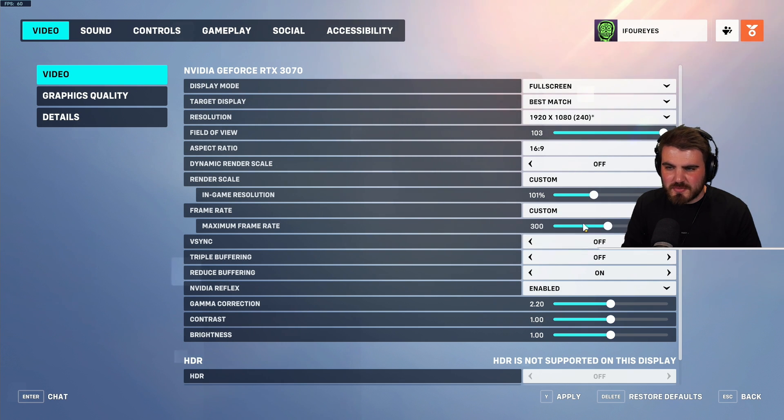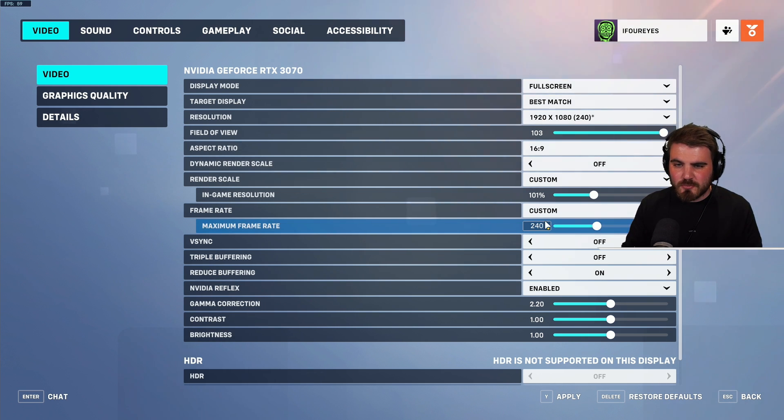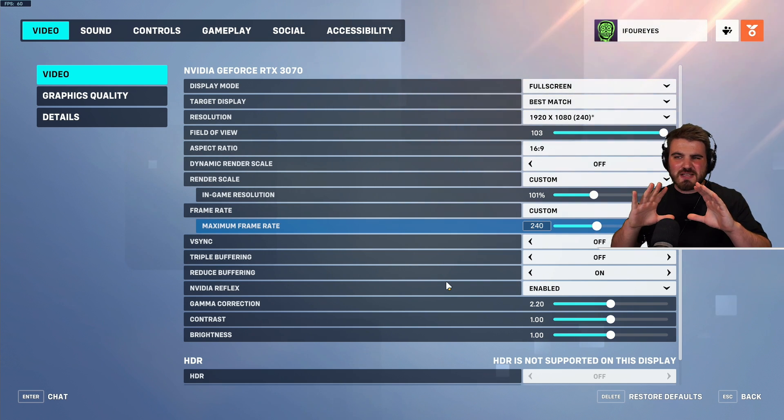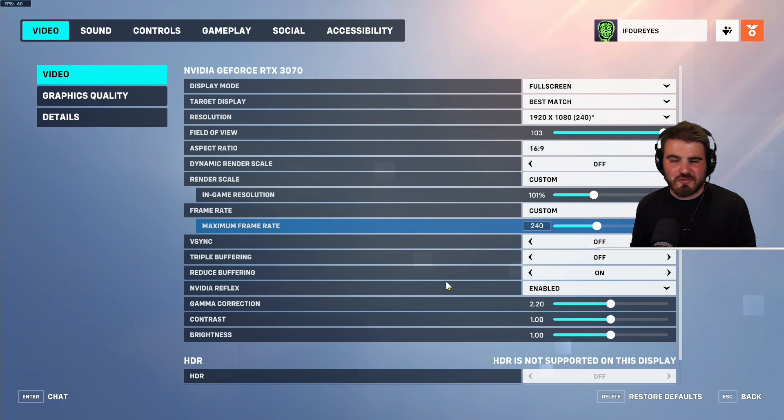For frame rate, set this to custom and then set your maximum frame rate. For best input latency — since this game can run at really high frames — set the cap at your monitor's refresh rate and don't go above it. Having that cap actually gives you much better latency; when you push your GPU way too hard past useful FPS levels, it can actually increase latency. Set a maximum frame rate here and you're good to go.